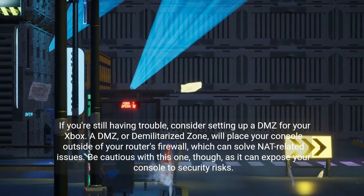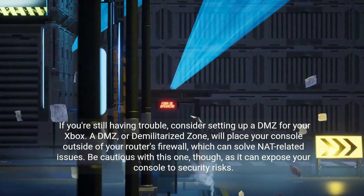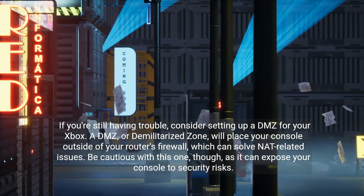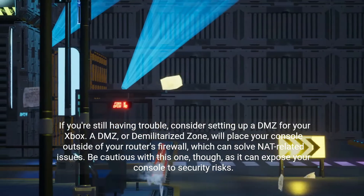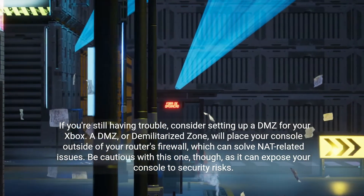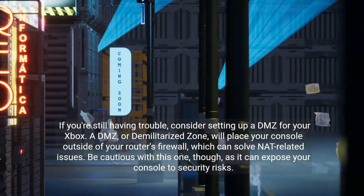If you're still having trouble, consider setting up a DMZ for your Xbox. A DMZ, or Demilitarized Zone, will place your console outside of your router's firewall, which can solve NAT-related issues. Be cautious with this one, though, as it can expose your console to security risks.